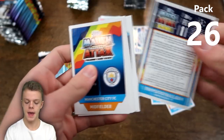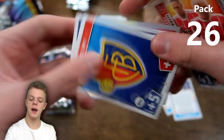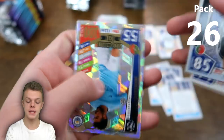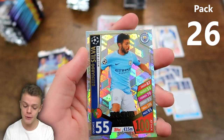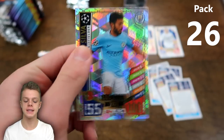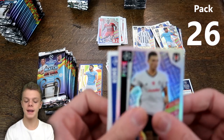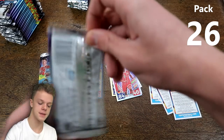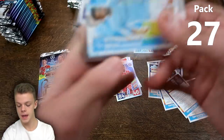Next pack: Javier Pastore of PSG, Bayern Munich midfield duo, Koke, Pepe defensive dynamo, and another 100 Club — Bernardo Silva of Manchester City — still a need having only got Kamil Glik and Casemiro so far. That makes 3 different 100 Clubs within about 30 packs. What a great start to this second batch — a hero pack, a hat trick hero, and now another 100 Club. Let's see how long the good luck continues.